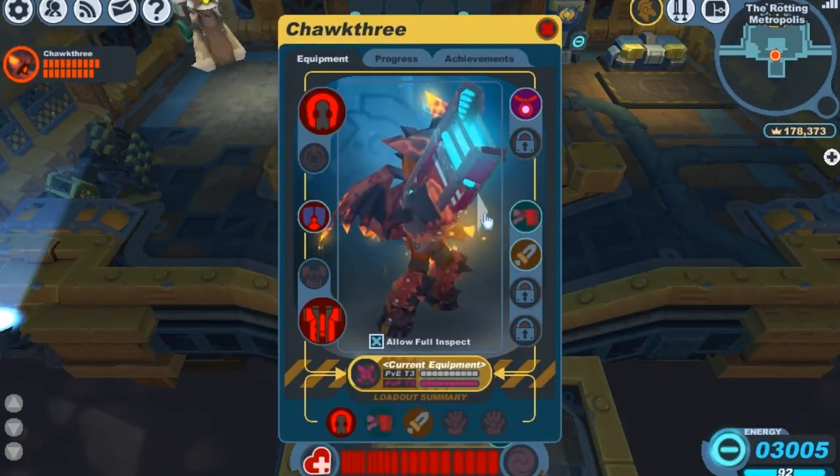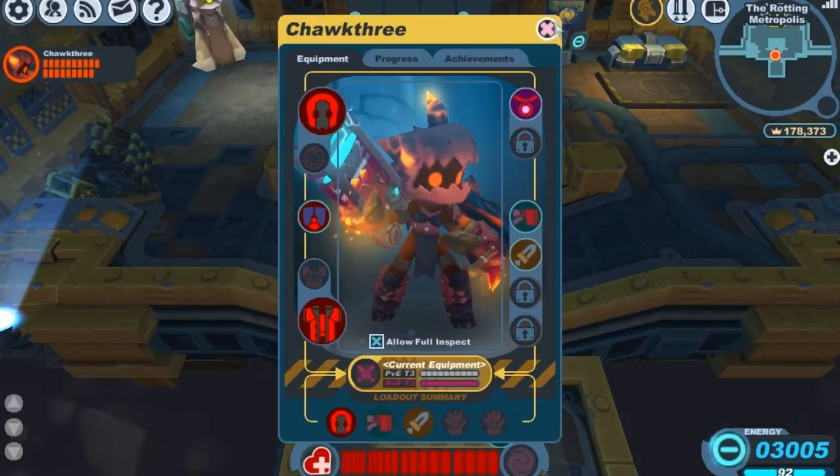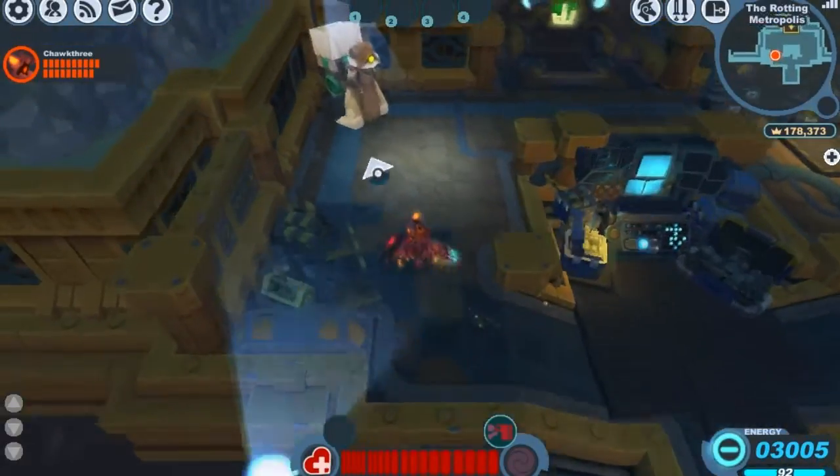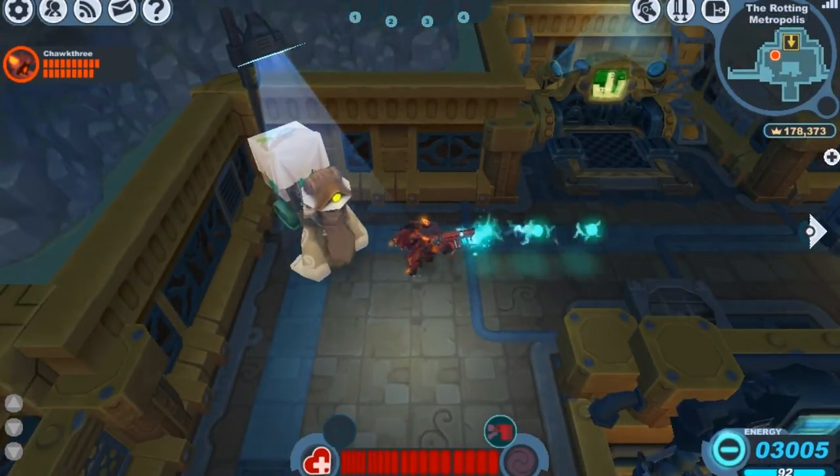Overall the gun looks pretty awesome. We'll go ahead and show you guys the basic and charged attack. The Polaris's basic attack is three little pellets that get bigger and stronger the further that they travel.